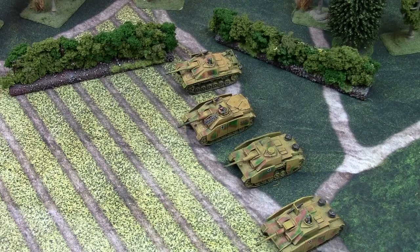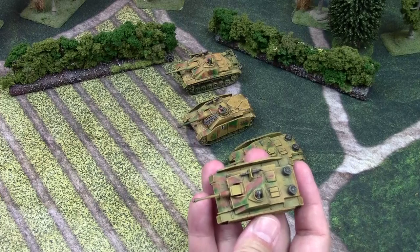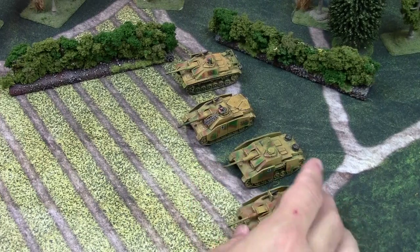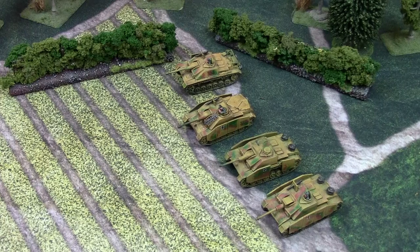Now let's talk about the weapon. The Stug has two weapon systems. The main one is the 7.5cm gun: range 32, halted rate of fire 2, moving rate of fire 1, anti-tank 11, firepower 3+, and forward firing.